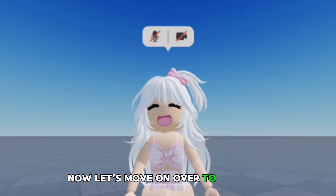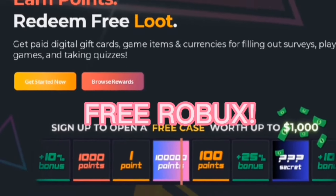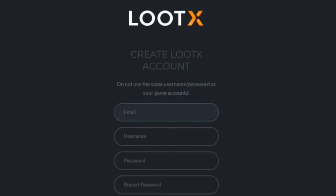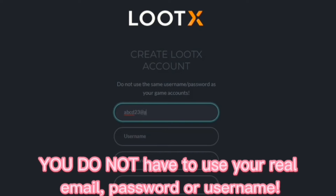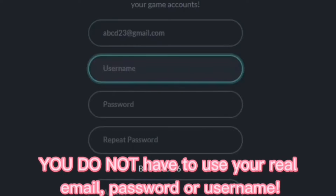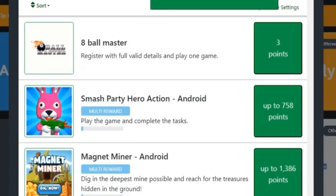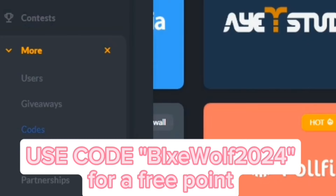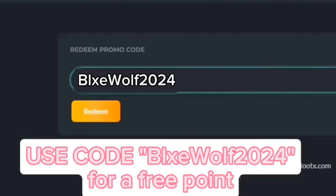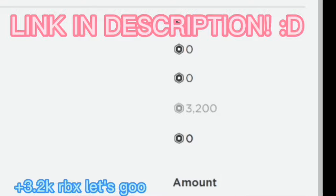Now let's move on over to this hair and some codes for it. Before I continue, if you want free Robux, then check out lootx.com. I've been earning so many Robux from this website recently. On this website, you do not have to use your personal information — users signing up to lootx do not have to use their real email, password, or username. One point is equal to one Robux. You can play simple games or do surveys that you trust for free points. For an extra point, you can also put my code, which is Blue Wolf 2. I've cashed out a lot of Robux from this website. The link will be in the description.